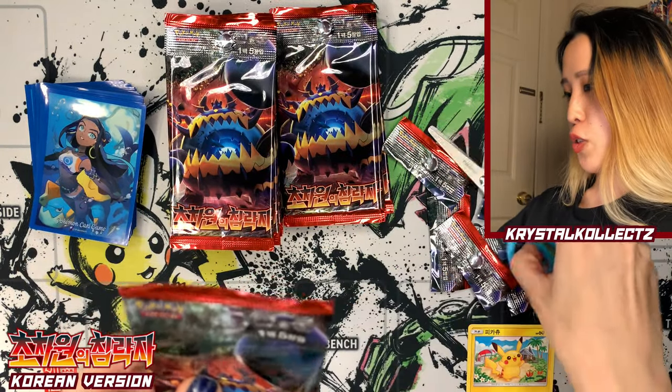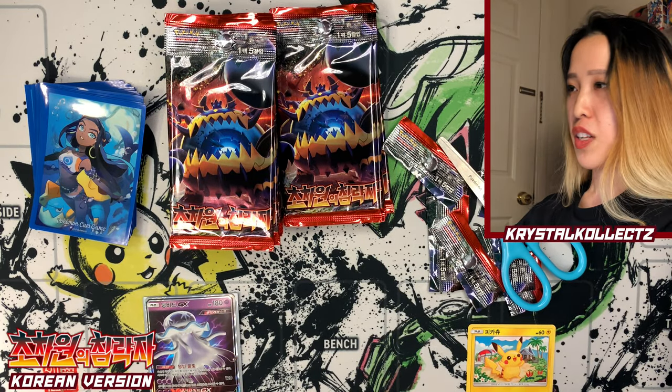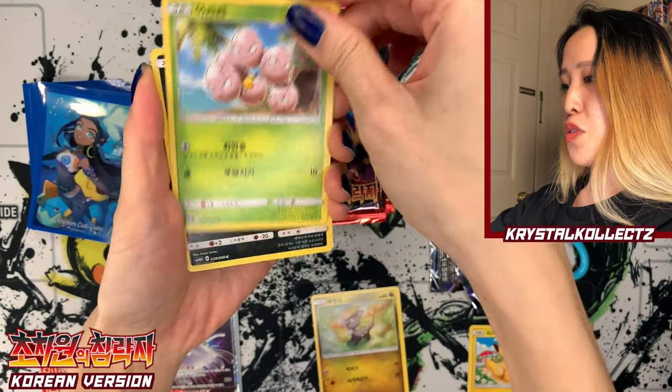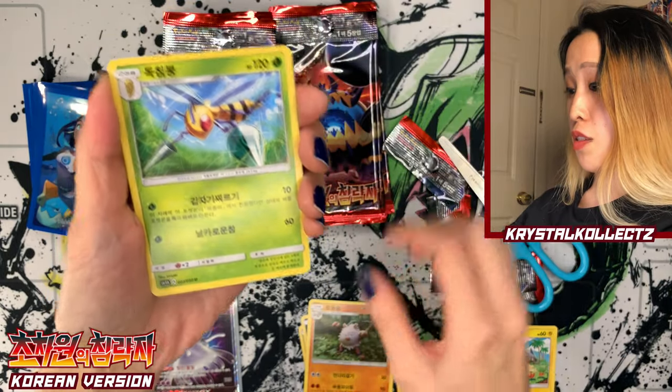Crimson Invasion basically, but without Silvally and without Gladion — just think of it that way. We have Jangmo, Exeggcute, Houndour, Primeape, and another Beedrill.